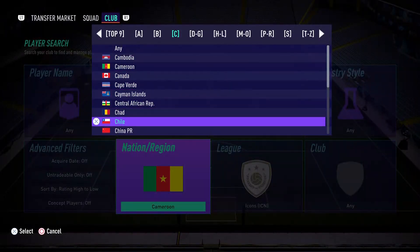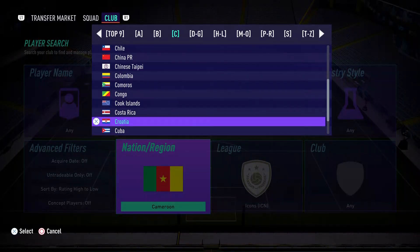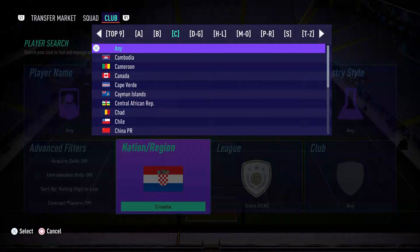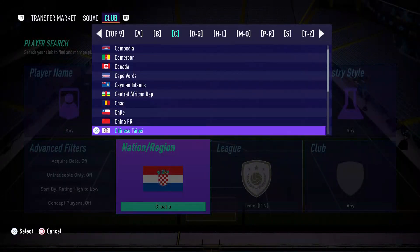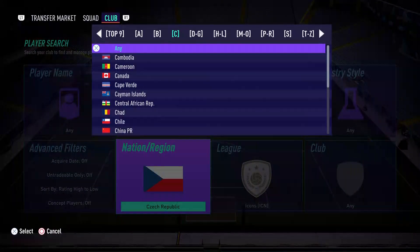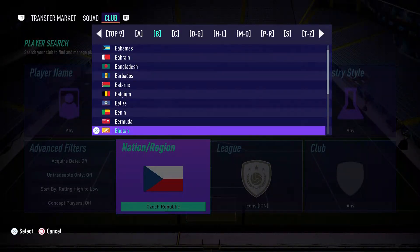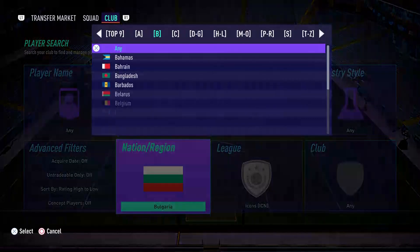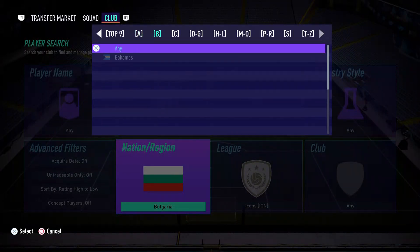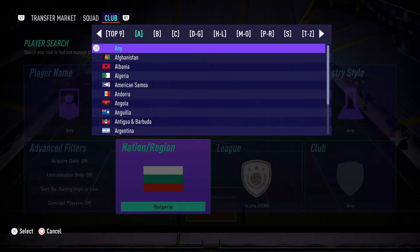Cameroon — I do have Baby Eto'o. I'd like prime moment Eto'o but no prime moment Eto'o. Oh well, he's a beast if you can play with him — one of the best strikers I've used this year. Croatia — no Suker either. It's looking like a top nine nation! Czech Republic — no, no, no — we are good. Bulgaria — and after this I think we're good. We have a top nine nation! Let me double check before I start searching — my heart's beating so fast.